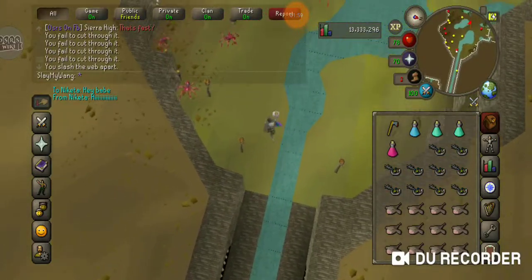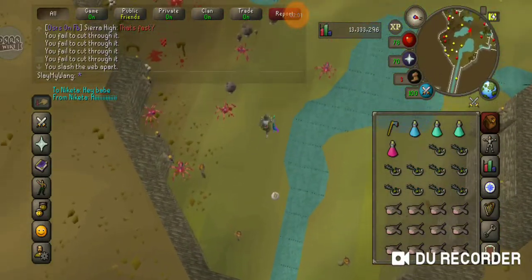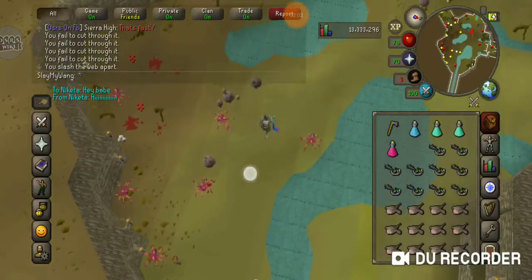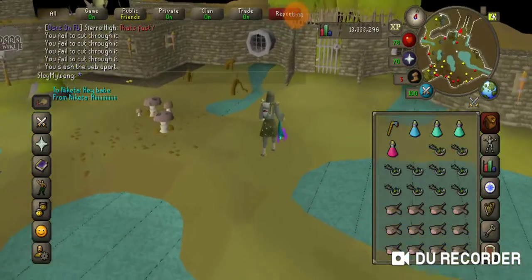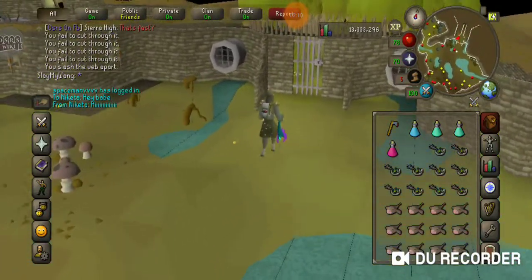Now, this boss — you can farm the keys in free-to-play or pay-to-play, but I honestly don't want to boss in pay-to-play because it drops better. So I'm going to go right here and I'm going to open this gate. I'm just going to take one of your keys away.